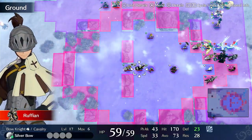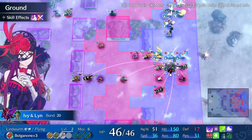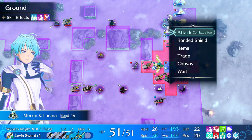Now she has more speed, so she's even harder to double. The only thing that could have doubled her was this when she was at 28 starting speed, but she's life taker against a bunch of enemies. And we just use bonded shield.